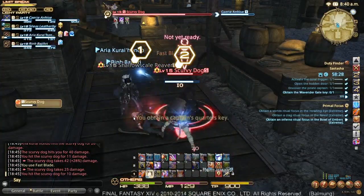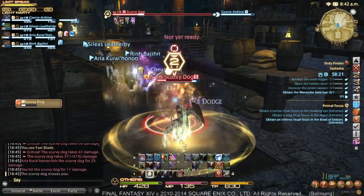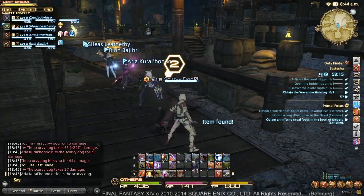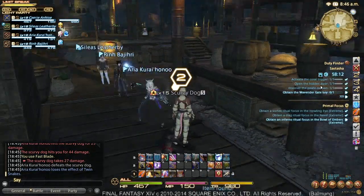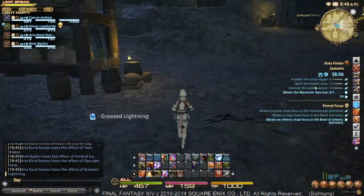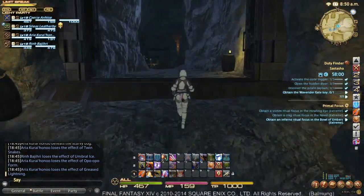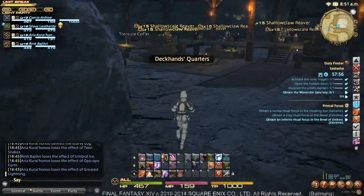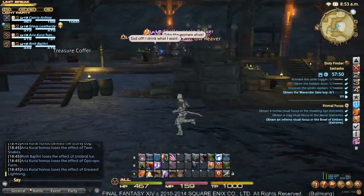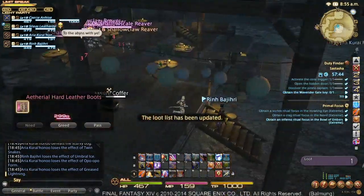They dropped an interactable object that my Black Mage just picked up. It will update your duty finder over here about what you need to do next. Right now our current goal is to obtain the Wave Rider Gate Key. The most recent thing we did was discover the pirate captain — we fought him and he had the two sailors on either side. In this area up here, I think this is a relatively unique event: 'Get them Gropers off the Grog.' This is a bar fight — I think this is one of the only times in the entire game where the enemies will actually be attacking each other. You can walk up and just grab this treasure chest too.